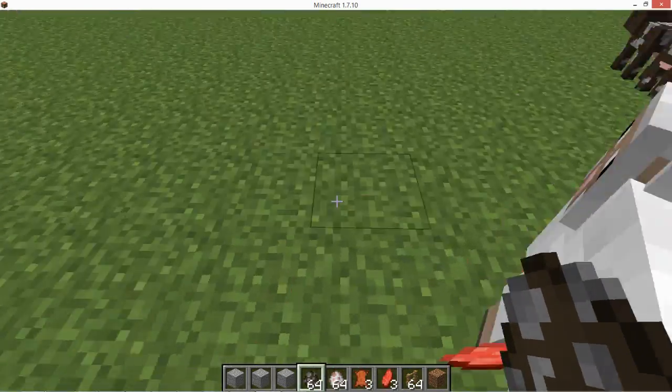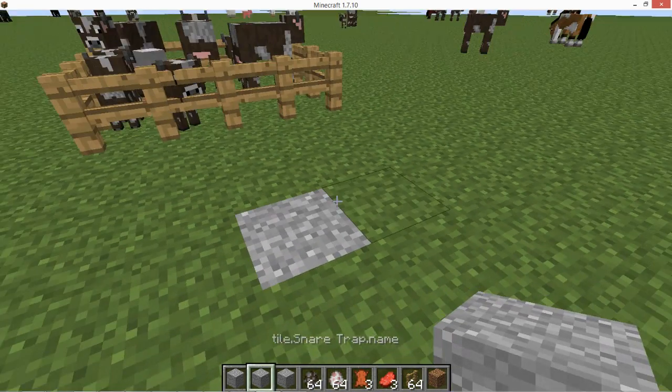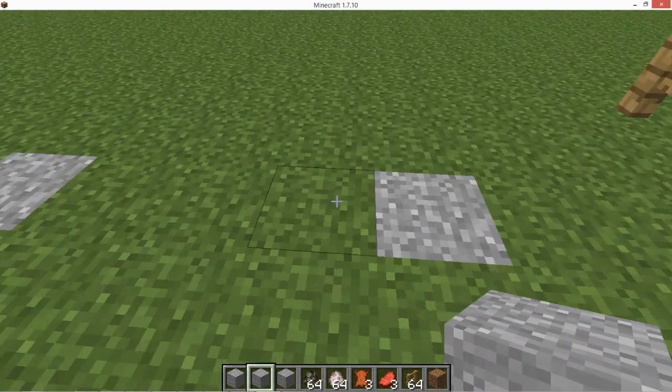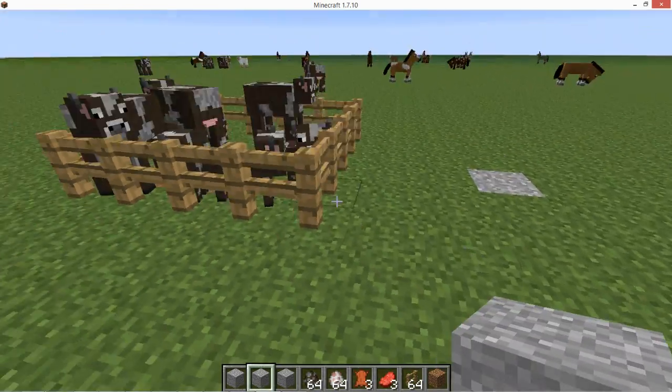The second trap is called the snare trap, and this doesn't work yet. It should hold a mob when it stands on it so you can kill it, and it even makes creepers not explode.